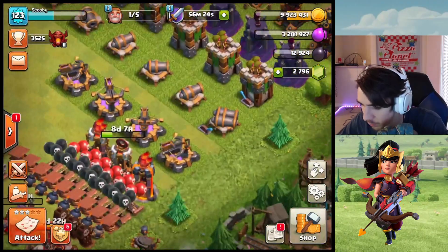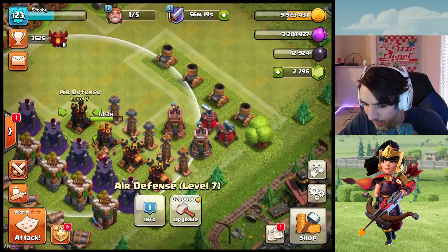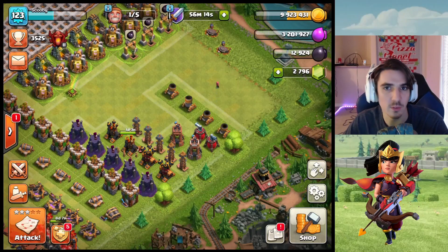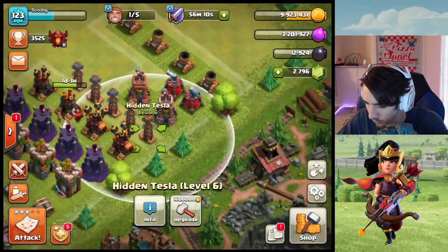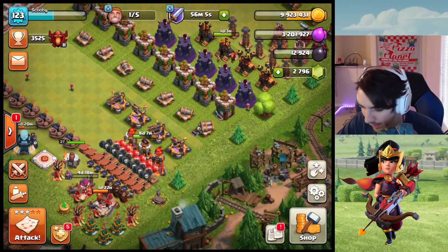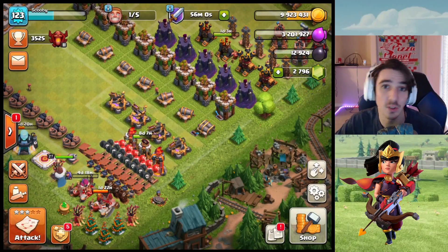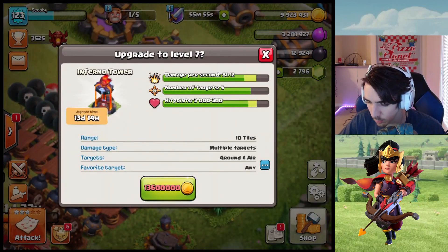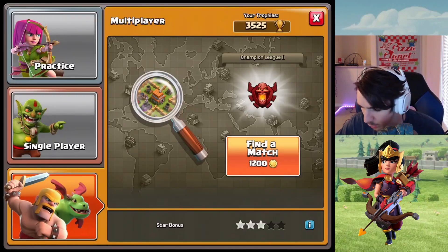We still have that one builder and I'm thinking I want to do that Inferno Tower. I was either going to do the Inferno Tower, the Air Defense, or maybe work on another Tesla — I do want to get those all up to level 6. We start getting those coils at level 7, which will look really nice. But I'm thinking I want to do that Inferno Tower — once done, we'll have all town hall 12 max Inferno Towers, then we start working on getting them to town hall 13 level. That's 13 days — holy moly.